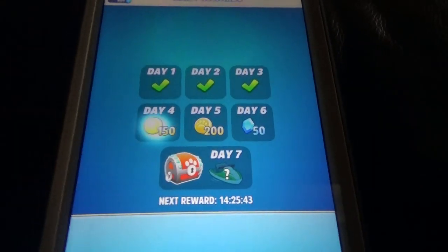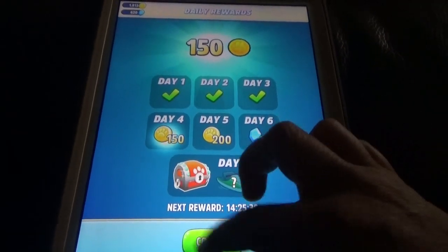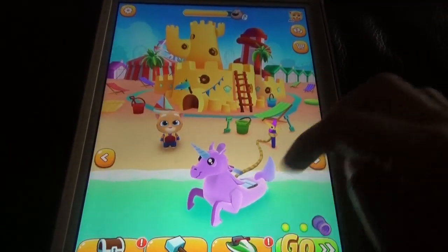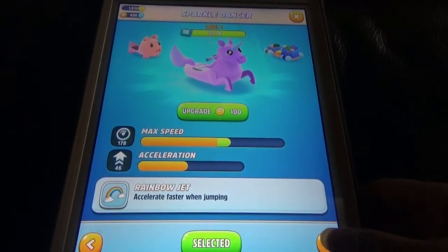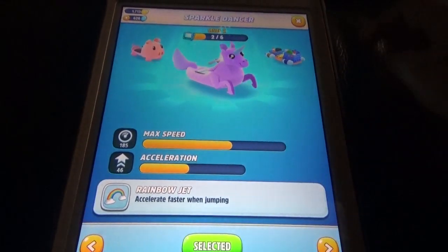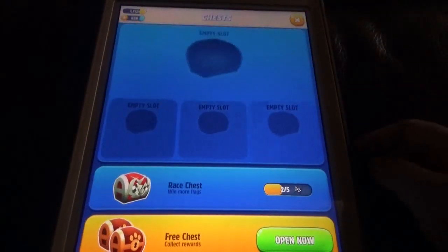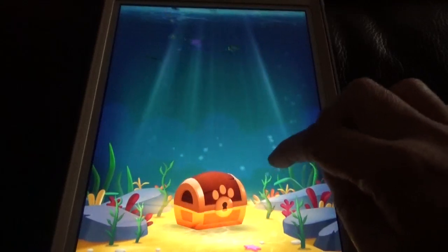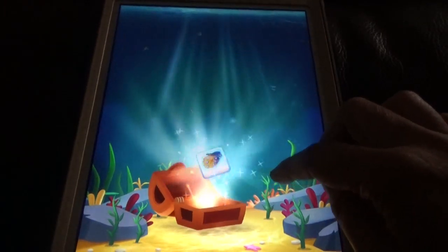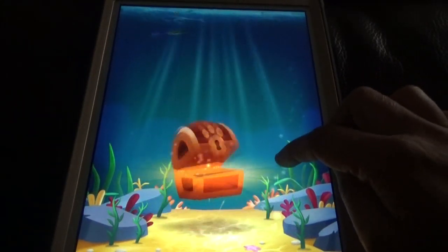Now moving on to Tom Jetski 2. Unlike Sonic Forces, you don't need to be connected to Wi-Fi — you can play both online and offline. There are different Jetskis you can upgrade, and every Jetski has some special powers. You can collect free chests, race chests, and winning chests to get cards or unlock new Jetskis.